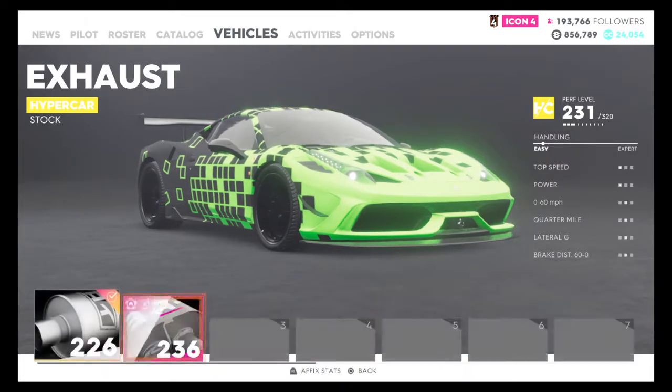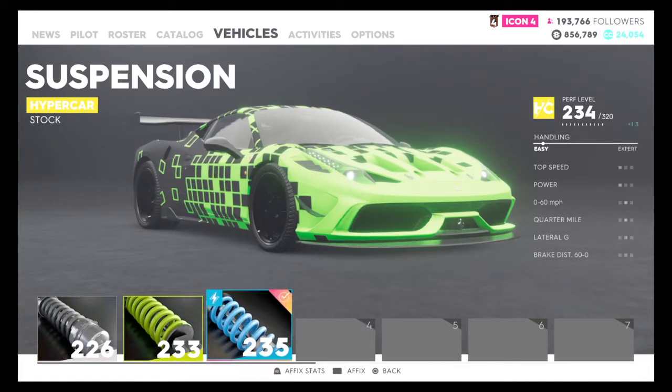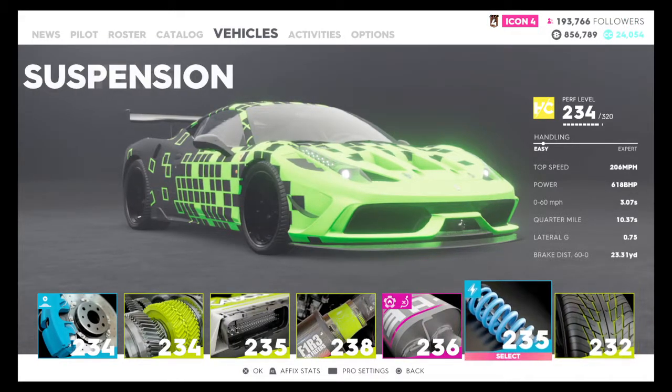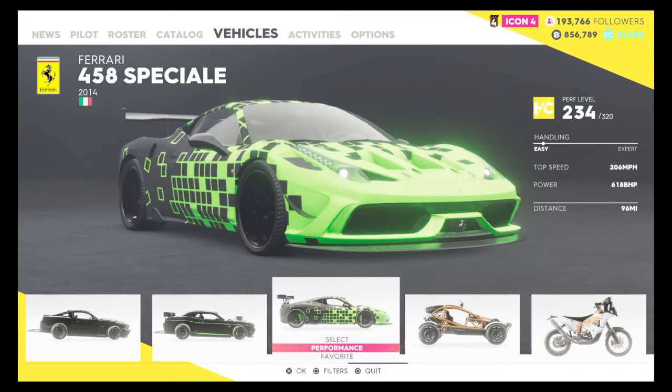I need to equip something. There you go - I've got a purple one, hell yeah. Now look at this car. 234mph now. Alright, so this is the Ferrari 458 Special R. Probably my fastest car now.